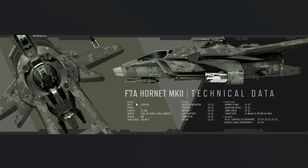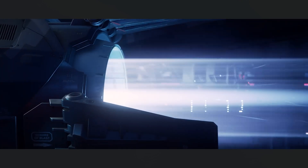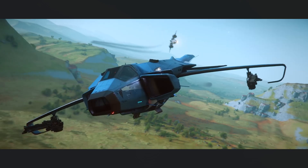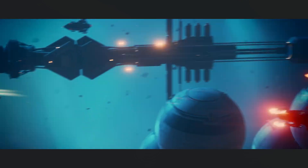The civilian variant has two size 1 shield generators, two coolers, two batteries, one power plant, one quantum drive, and one SCU. The main difference is the pilot-controlled weapons: two size 4 guns. That by itself is amazing — imagine a medium fighter with such powerful weapons.